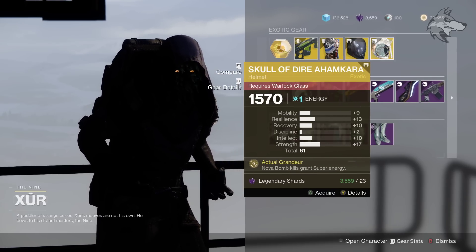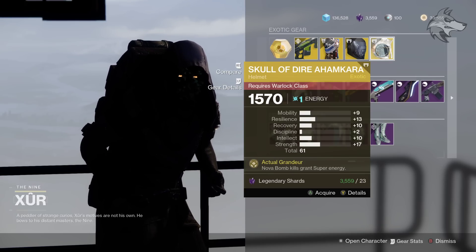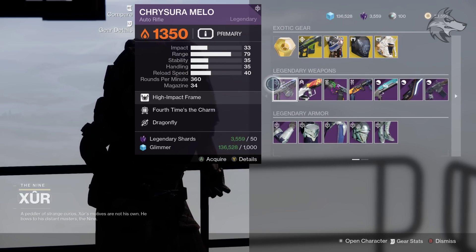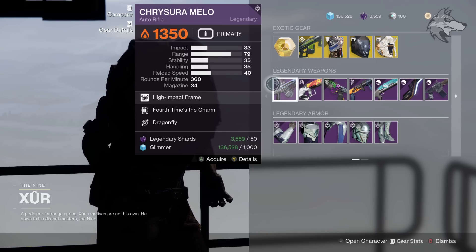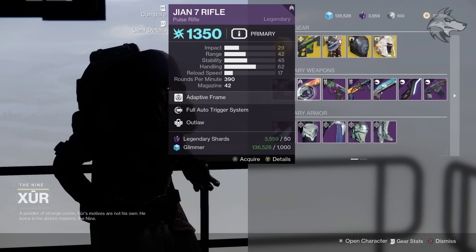Leaning towards resilience and strength, and then the Skull of Dire Ahamkara for Warlocks — that one's a stat roll of 61 overall, mainly with resilience and strength. Nothing crazy, but let us know if you're gonna pick any up. For the legendary weapons, we've got the Chrysura Mellow auto rifle from Season of the Lost with Fourth Times the Charm and Dragonfly in a high-impact frame — actually not a bad roll.